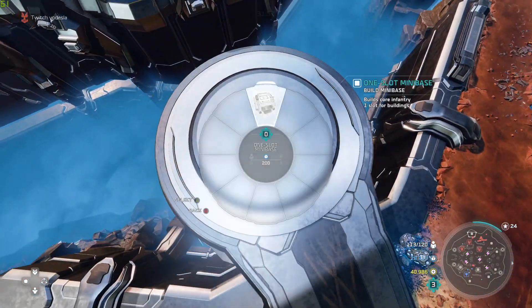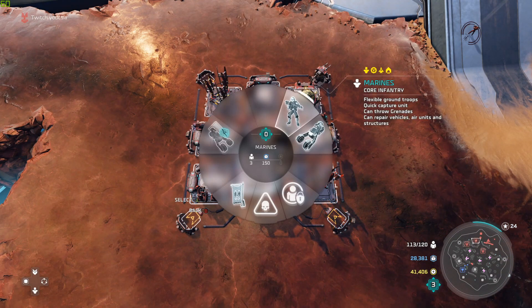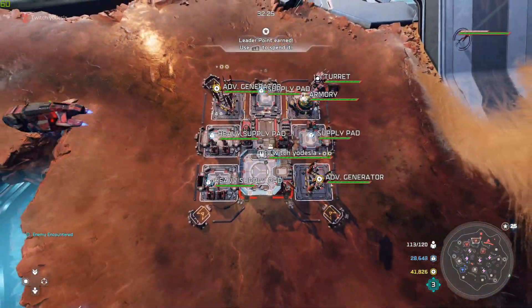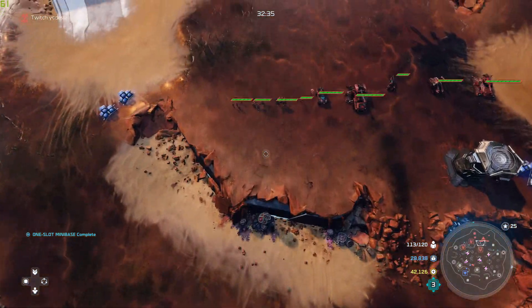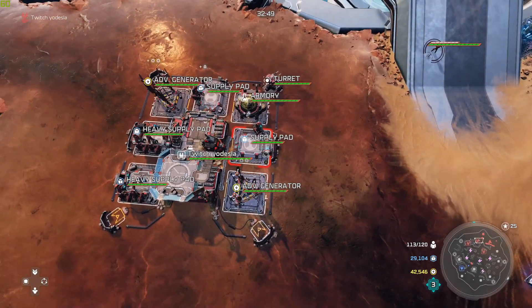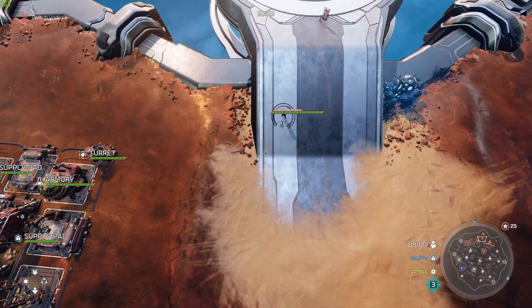You also have UNSC mini bases that you can build almost anywhere on the map as long as there's a mini base slot available. Then of course the main building itself, the HQ — this is where you get your base upgrades, upgrades for your Marines and Jackrabbits, and where you can set your global rally point as well as lock down the base, which ensures units built don't come out, allowing you to go for a special transition. That's going to be it for the UNSC — a simple guide. Stay tuned for the real information embedded in the singular leader guides coming up next. Thank you so much for watching, this is YoDesla and I'm out.